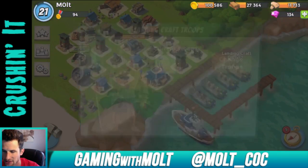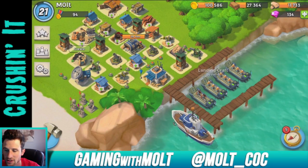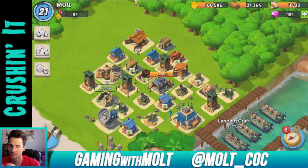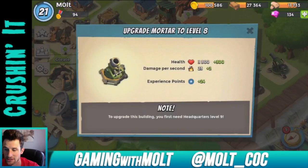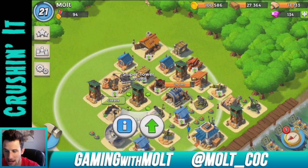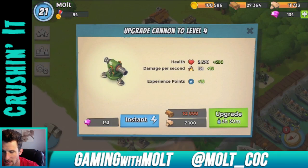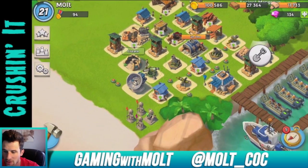This landing craft is level seven and all these other ones are level six — oh, this one's level seven too. I've been upgrading those. My mortar right here is maxed now at level seven, and this one is level seven too, so both of my mortars are maxed out for headquarters level eight. My sniper towers can all go up to level nine and all of them are at level eight. My cannon can go up — both of those are level three.